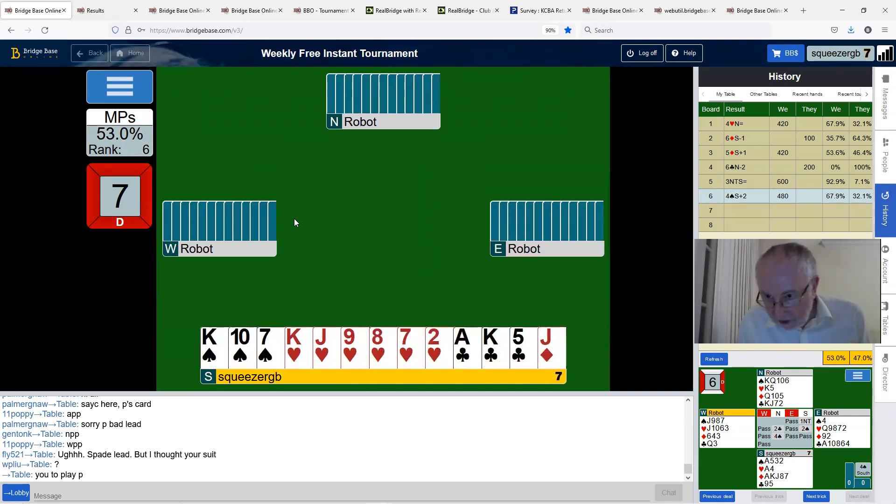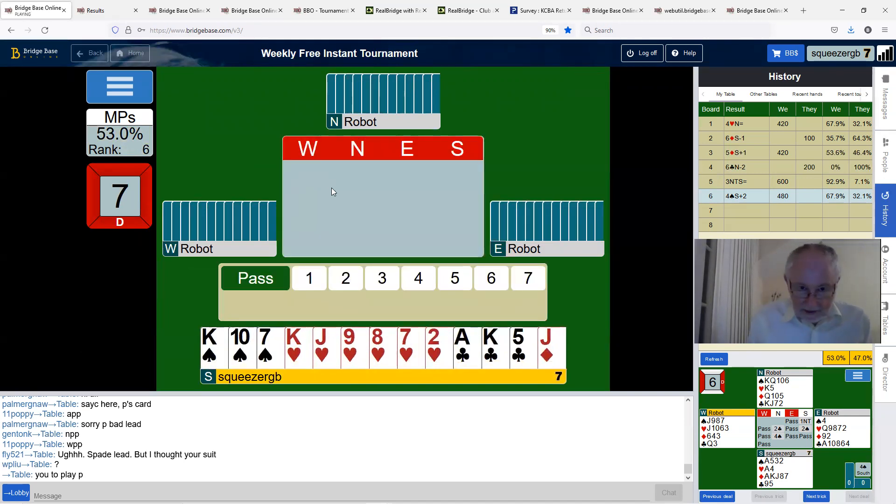67% — nudges us up to 53%. The example there: you had to be careful about the trumps. Work out what you could do if they were four-one before you started playing them. Don't just assume they'll be three-two — think about it first, so when you find they're four-one you already have a plan.